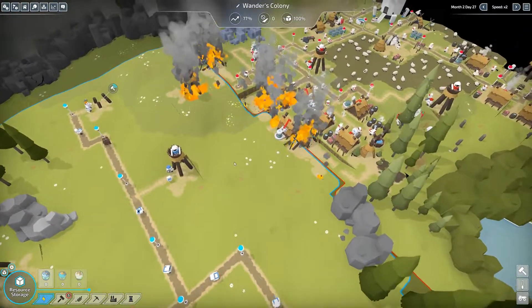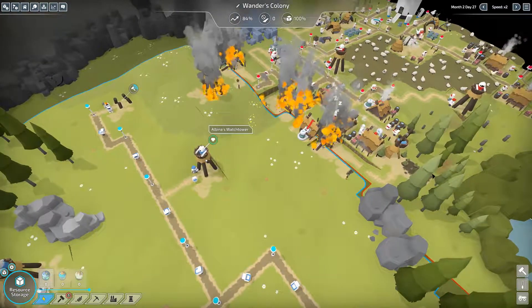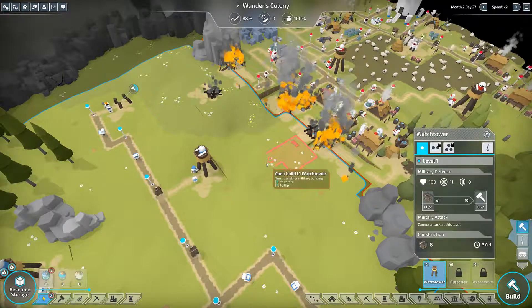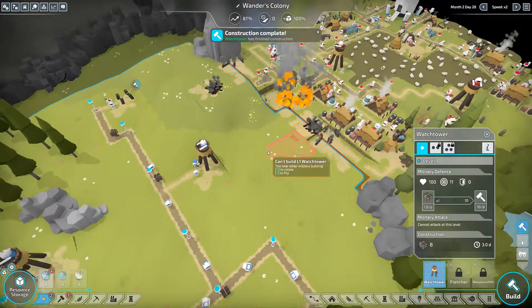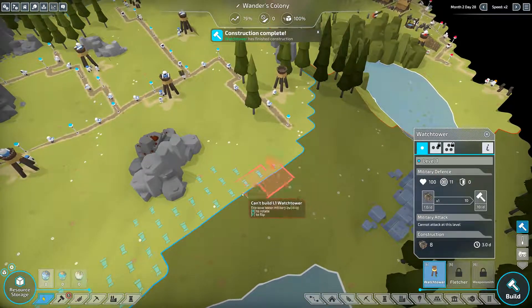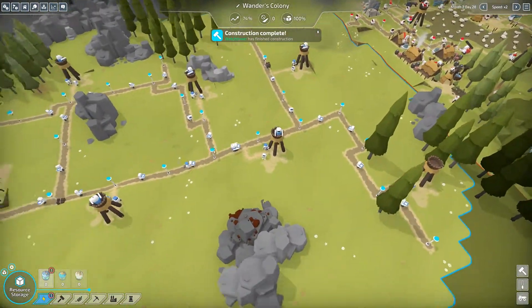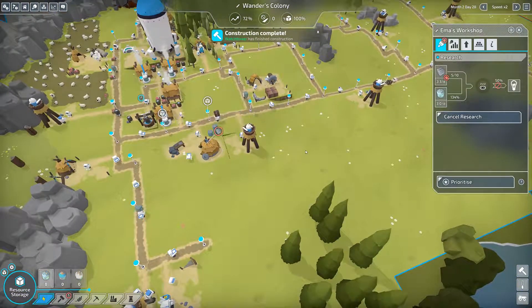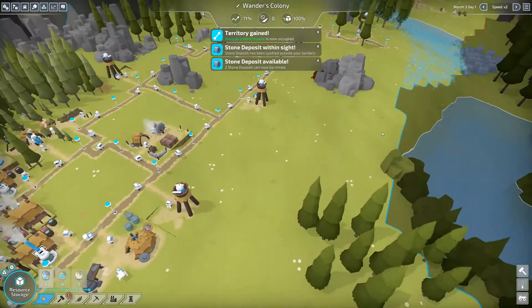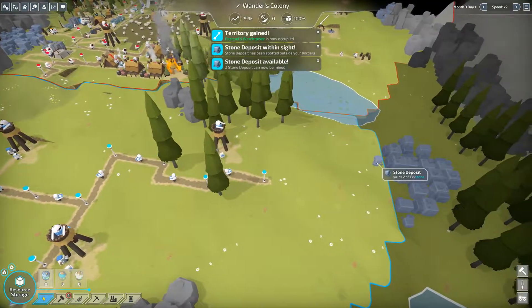We definitely need to upgrade our watchtowers so they can actually attack. It seems like we can't really expand our borders further here. How's this upgrade going? About 50%, almost done. Our new watchtower is done - oh, they're expanding that way too.